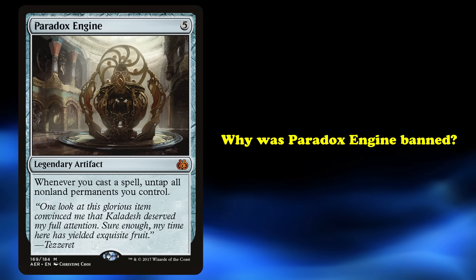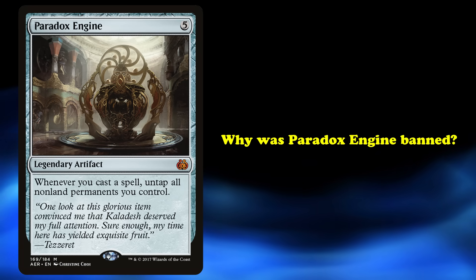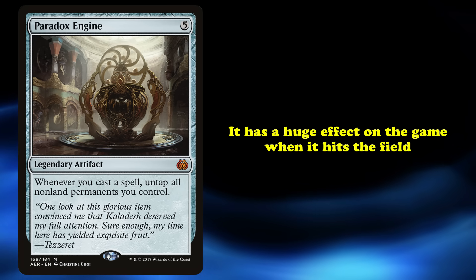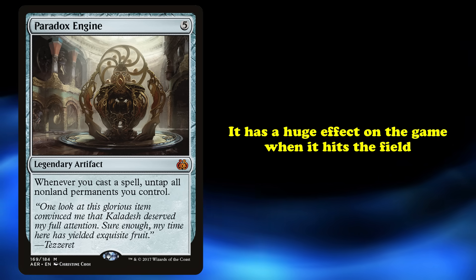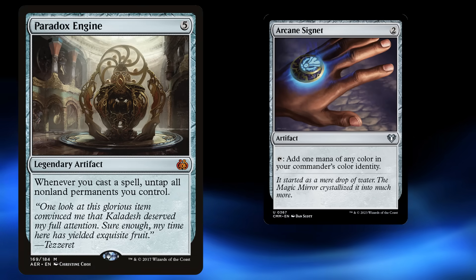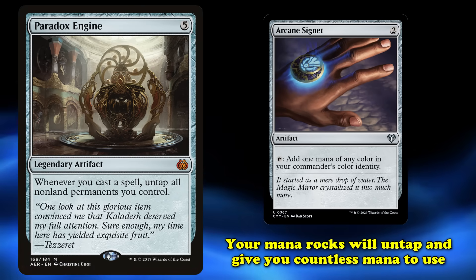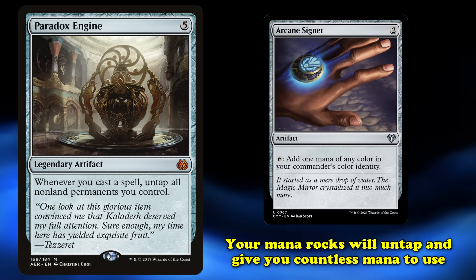Why was Paradox Engine banned? There are two big issues with this card. The first is the combination of how powerful it is and the effect it has on the games when it hits the field. What would usually happen is a player would tap a lot of mana rocks to cast the Engine, and then follow up with another spell. This would untap all those mana rocks, letting you cast yet another spell, and so on, as long as you had spells to continue casting.